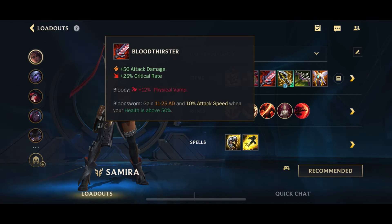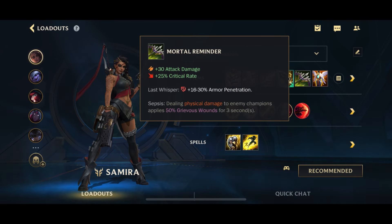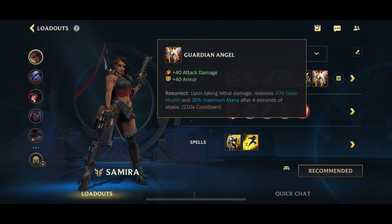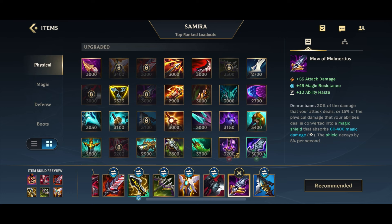I like going Bloodthirster second because it gives you all of the good stats as well as extra stats when you're high on health. Then you go into IE next, which is going to boost your damage and crit damage. Finally, you go for Mortal Reminder for the armor pen and the grievous wounds. Last item, you have a lot of options - you can go GA for the revive, or Maw if you're into heavy AP.